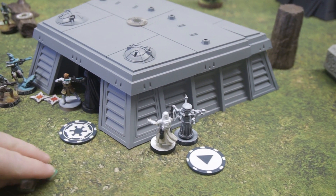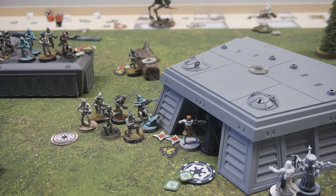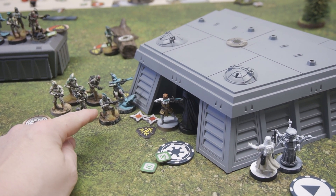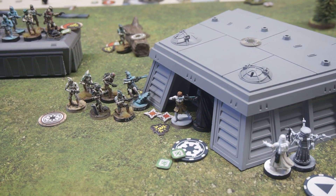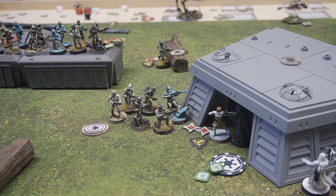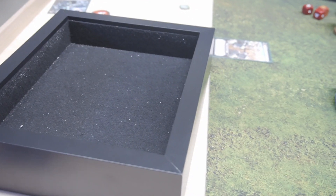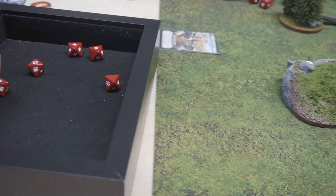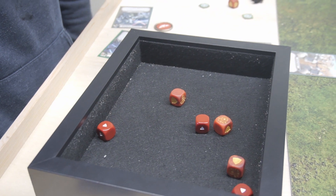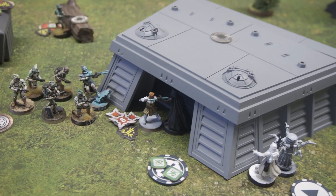We're going to activate Vader, and that's going to give suppression out to units at range one to two — three suppression. Vader's going to force choke Echo. He's got two wounds already, so that'll kill Echo. Vader will take an aim and then we're going to swipe into Obi-Wan. We got five hits. Obi-Wan's going to be okay, but he's got one wound left — so he's taking three wounds.